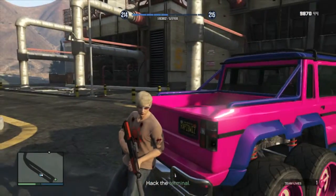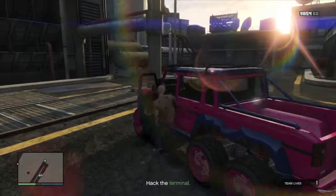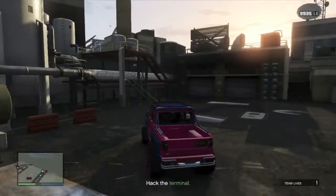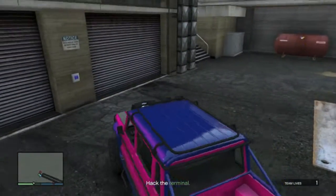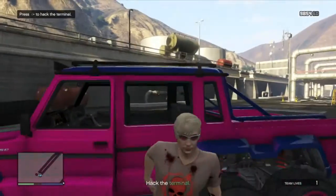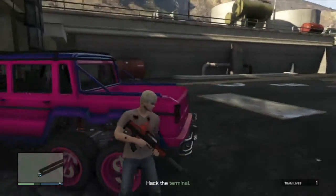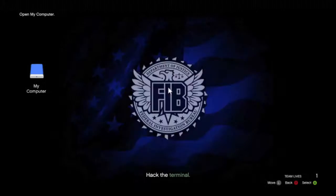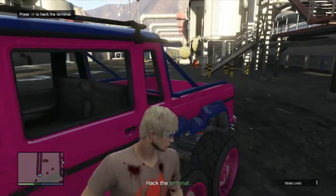Once you've done that, drive by the garage door and park it at an angle so you block the hacking terminal. That way you can hack it without getting shot too badly. There's a pocket cluster door so no one can come around the front of the car. The first thing you want to do is start to hack it and then straight away come out of it, because as soon as you start to hack, a whole bunch of NPCs show up, so you want to take care of those guys first.